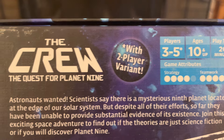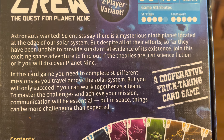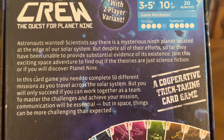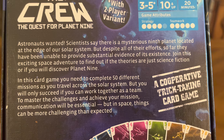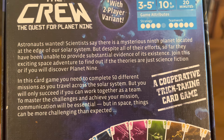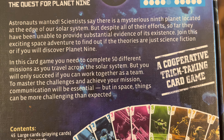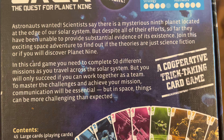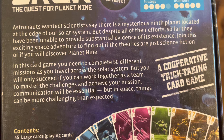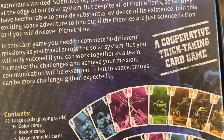With a two-player variant — The Crew: Quest for Planet Nine. Astronauts wanted. Scientists say there is a mysterious ninth planet located at the edge of our solar system. Despite all their efforts, they have been unable to provide substantial evidence of its existence. Join this exciting space adventure to find out if the theories are just science fiction or if you will discover Planet Nine. In this card game you'll complete 50 missions, working together as a team. Communication will be essential — but in space, things can be more challenging than expected. It's a cooperative trick-taking card game.